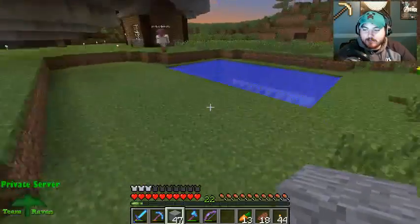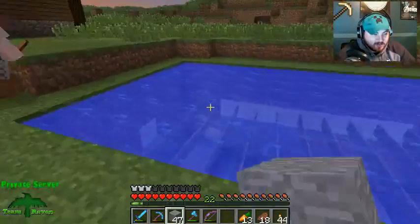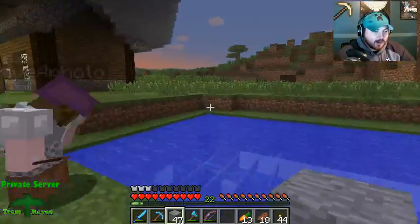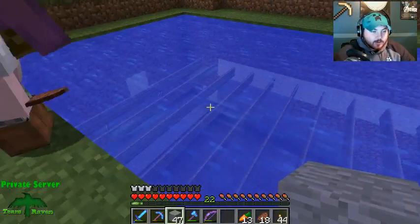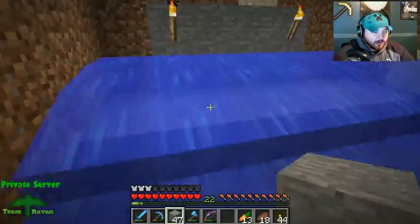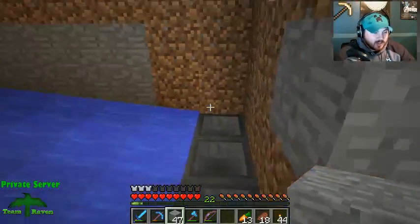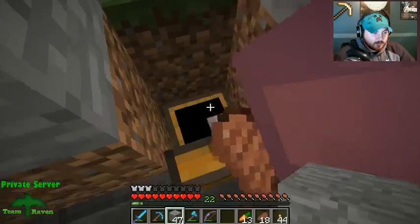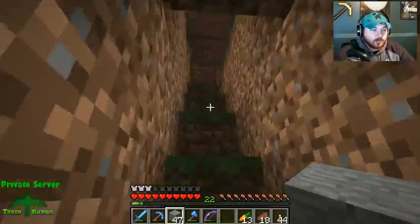CS Drive, this is the ink sac farm. Venom wants me to show you what I did here. There was a little pond here and squids were constantly spawning. I dug out the bottom and put signs to hold the water up. Underneath there's a water stream that goes to these hoppers — squids stand on top of the hoppers, they're dry-docked and they drown, then all the ink sacs go to this chest.